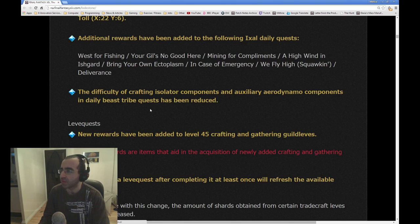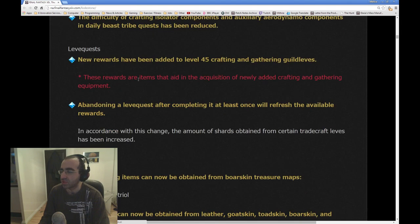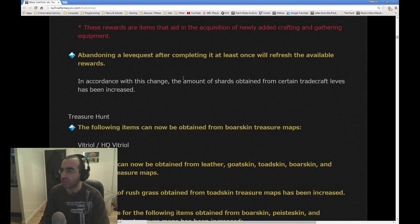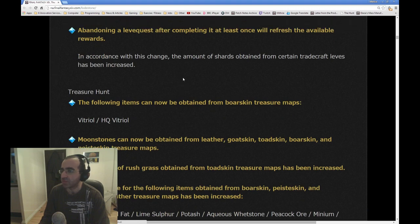Additional rewards have been added to the following Ixal Daily Quests. The difficulty of crafting Isolator Components, Auxiliary Auro, Dynamo Components, and Daily Beast Tribe quests has been reduced. I guess that should make it easier for players leveling up. New rewards have been added to Level 45 Crafting and Gathering Guild Leves. These rewards are items that aid in the acquisition of newly added Crafting and Gathering Equipment.